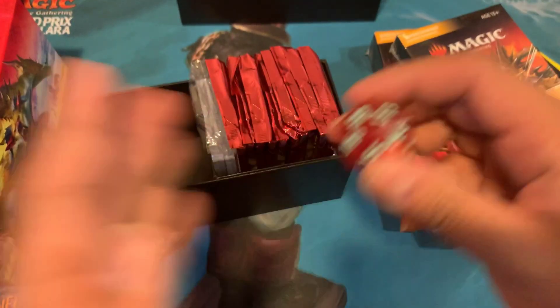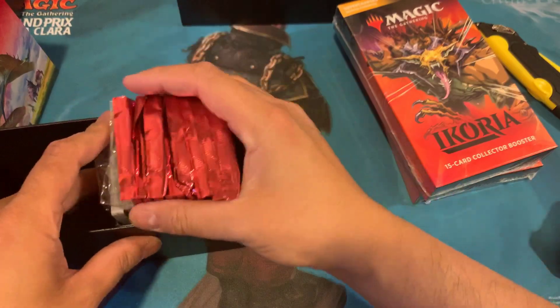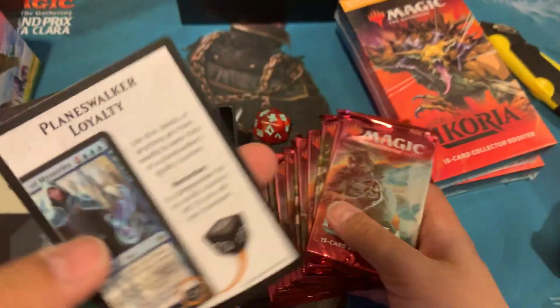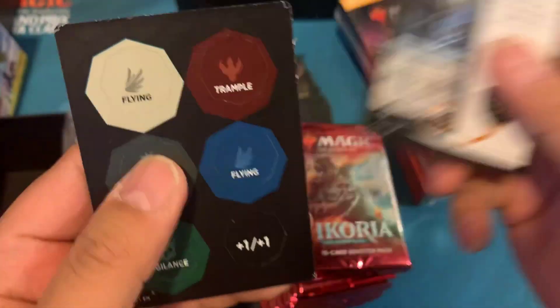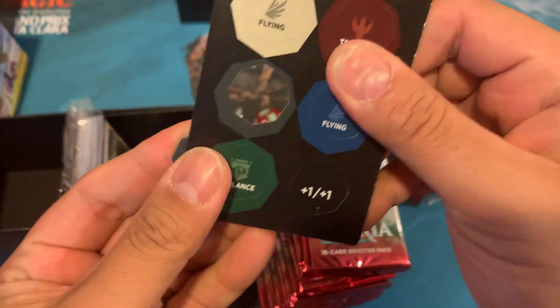Same size as the ones you receive for Theros and Throne of Eldraine — so really cool on the big spin-down counter. Your 10 packs, plus your loyalty or reference card. I thought these were stickers at first but they're little punch-out tokens.